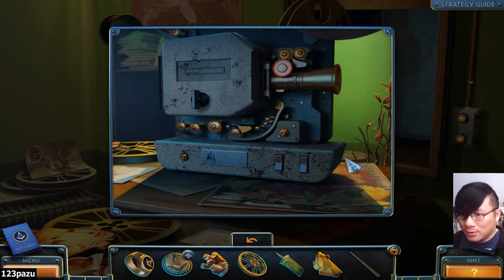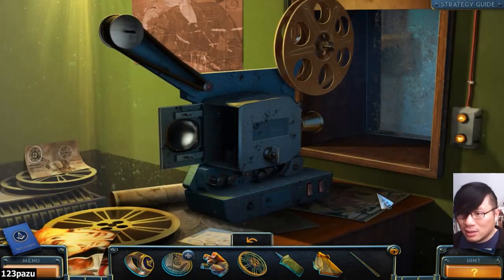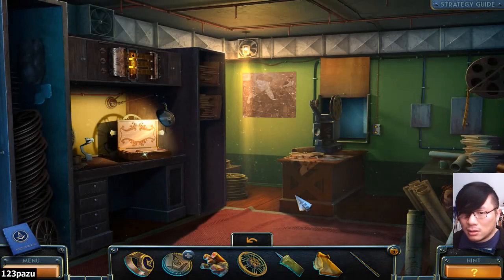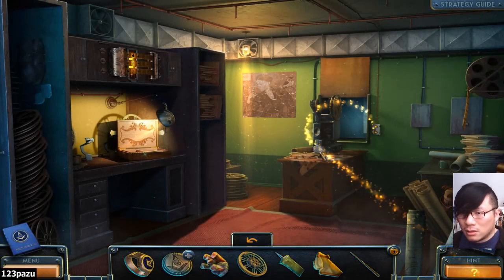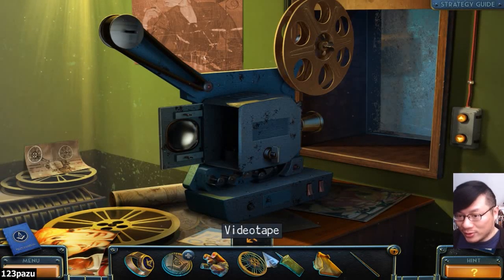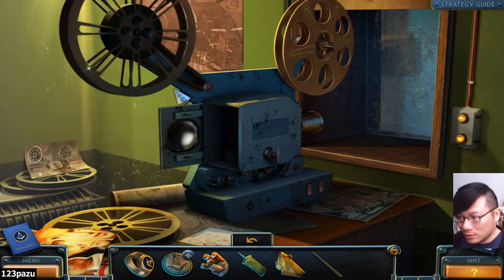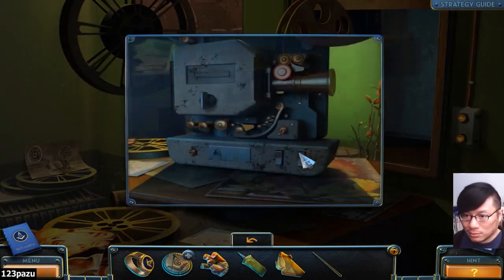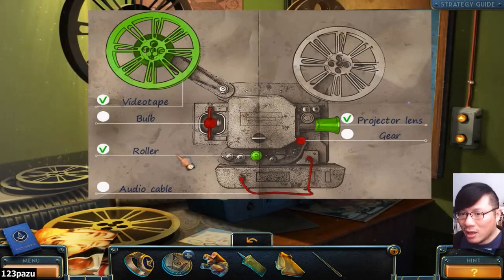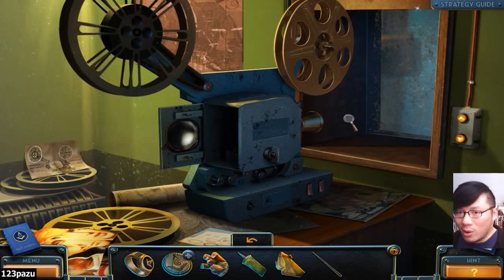Yes. So... cable... Anything else we can use? The videotape, of course. It's missing a cable. Let's look at the diagram again. There are check marks. We need a gear, an audio cable, and a bulb. So, three more components.